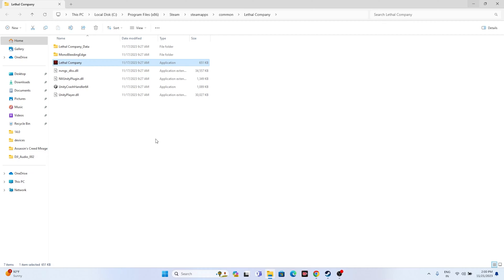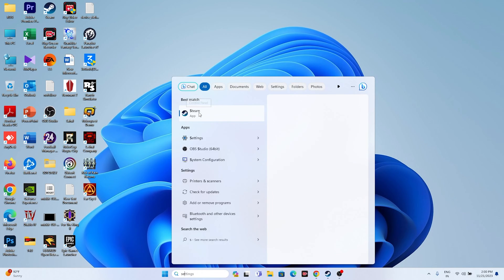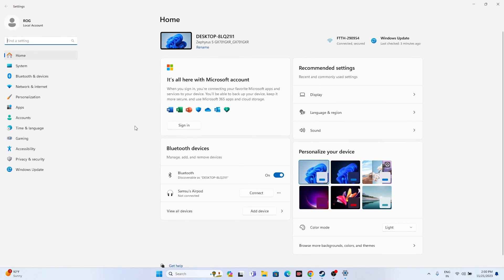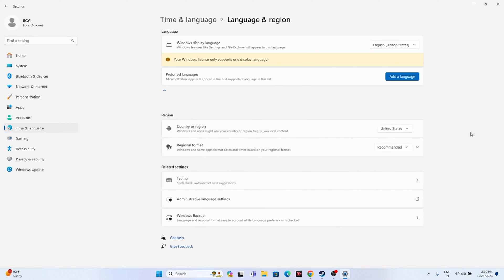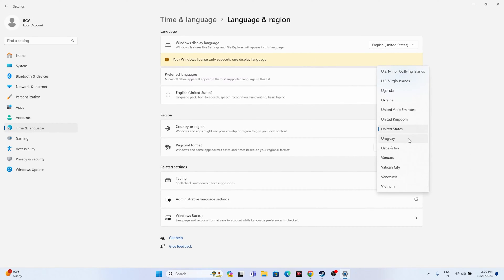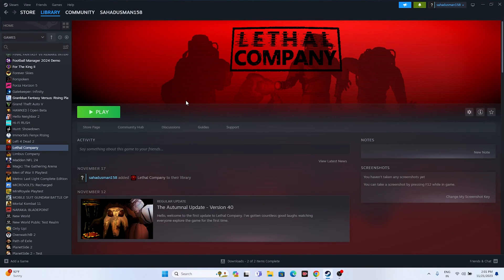The next step is to make sure the date, time, and region are correct. Go to Settings, navigate to Time and Language, then Date and Time. Make sure the time zone and time are set to update automatically, and make sure the time is synced. Also go back to Region and select the country according to your geography — for example, United States if you're from the US, or United Kingdom if you're from the UK. Close everything and try launching the game.